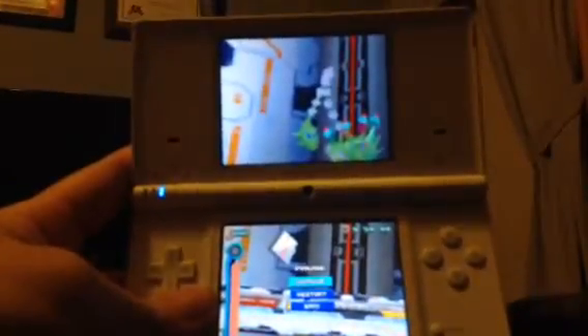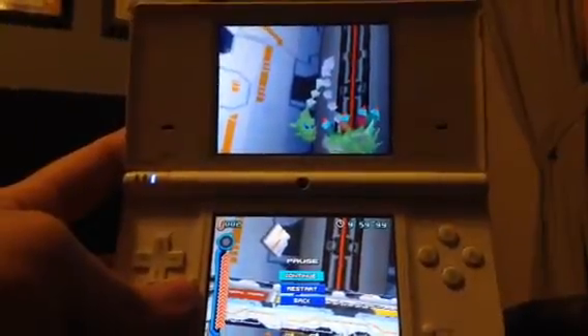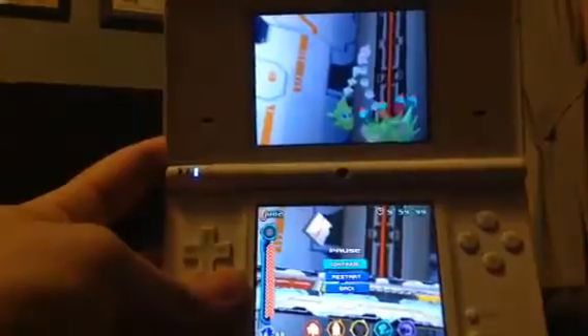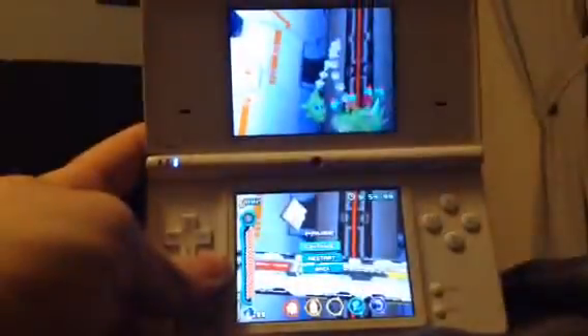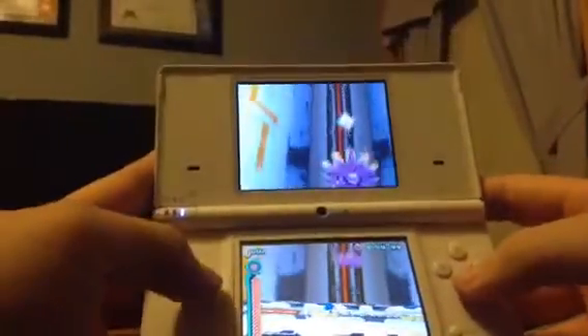Hey, what is going on ladies and gentlemen, it is me hfactor66 with something very special today. From Sonic Colors DS, I started doing a wisp grind score attack of the Terminal Velocity boss, and I just figured out how to get an infinite combo off of the boss. I just got a 444 combo which was about 172 and a half thousand points in a single combo. Let me show you how it's done.